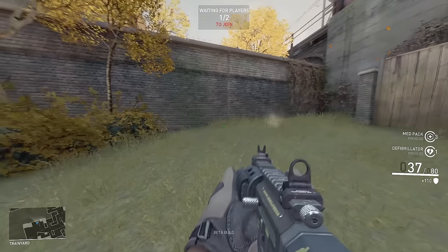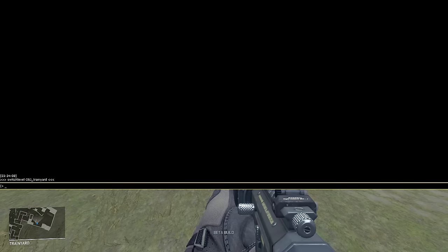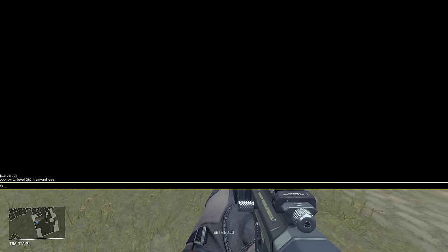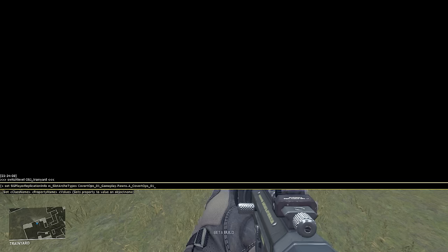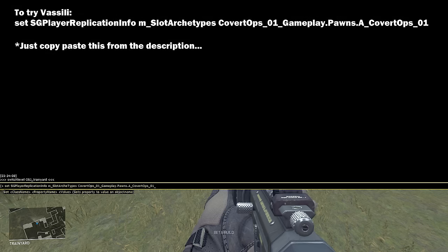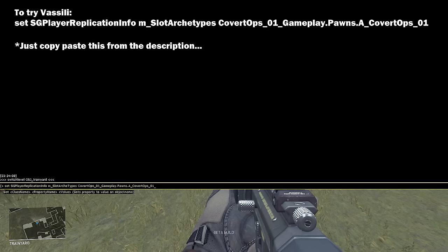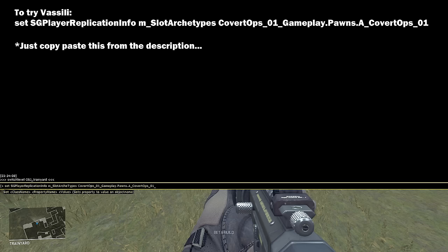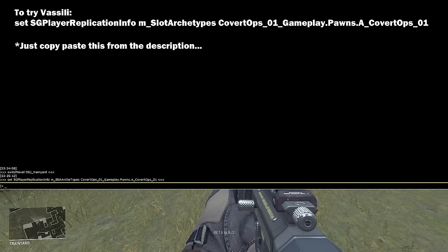Now that we are in, you have a long list of options to choose from. Check out the description box - it will show you a list of mercs and the proper codes that correspond to them. Remember to hit K for suicide, type the new console command for the next merc you want to try, and then hit respawn to try that new merc. For example, if I wanted to try out Vasily, you would type in: 'set SGPlayer ReplicationInfo m_SlotArchetypes CovertOps_1 Gameplay_Pawns CovertOps_1'. You can just copy-paste that code from the description right into the console command.